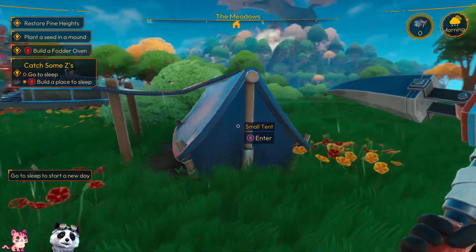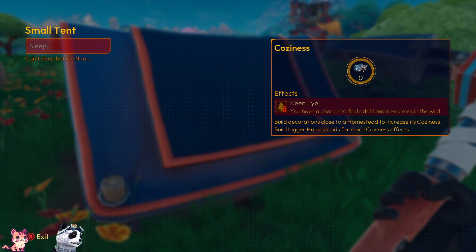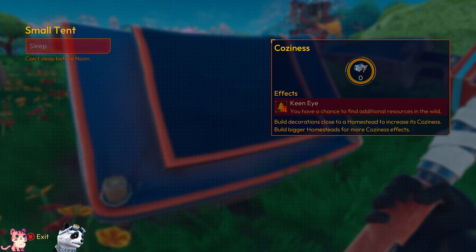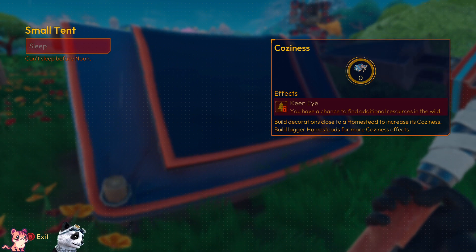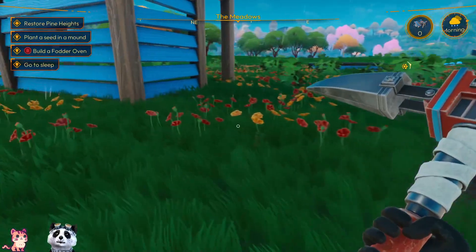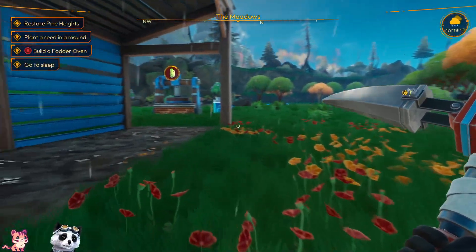Go to sleep to start a new day. Coziness — you have a chance to find additional resources in the world. Build decorations close to the homestead to increase its coziness. Build bigger homesteads for more coziness effect. Can't sleep before noon — sorry guys, sleeping is forbidden!